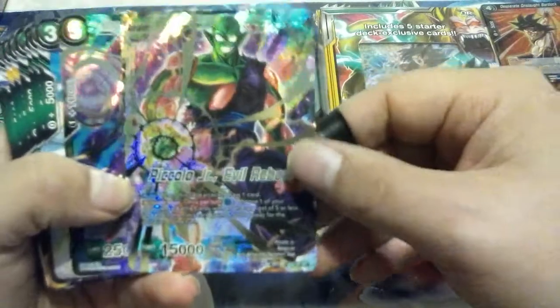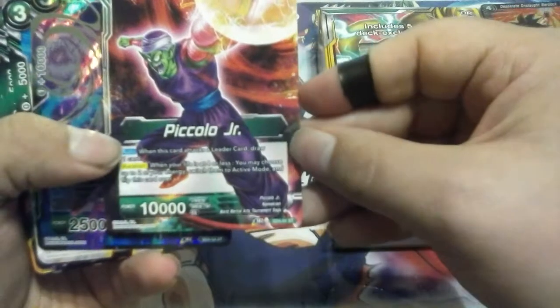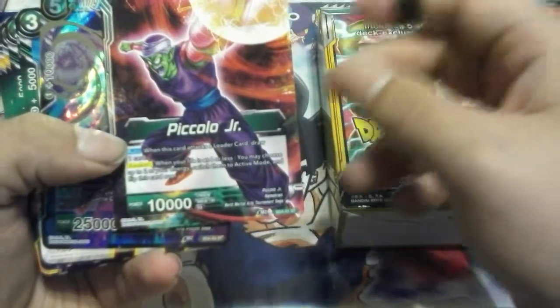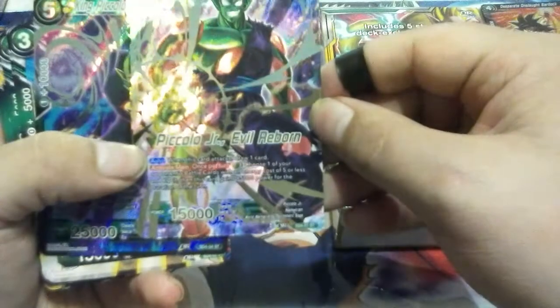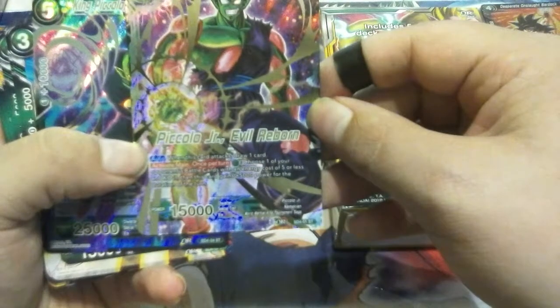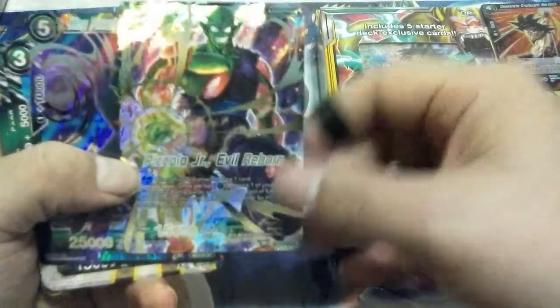So this is Piccolo Jr. Evil Reborn — he's the leader of the deck. When this card attacks a leader, draw one card and awaken; you can change two of your energies and flip them over. Pretty standard stuff. But on his awaken side, once per turn, you can pay a green energy and basically kill anything with a cost of five or less on your opponent's side. That's really, really good.